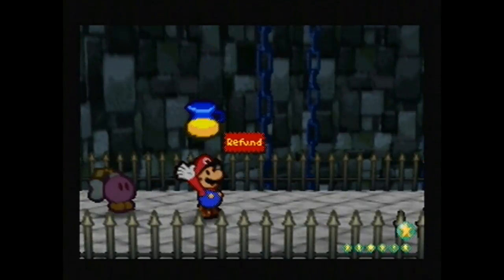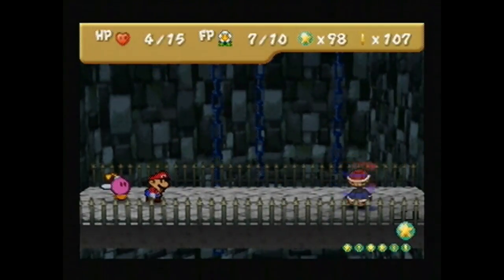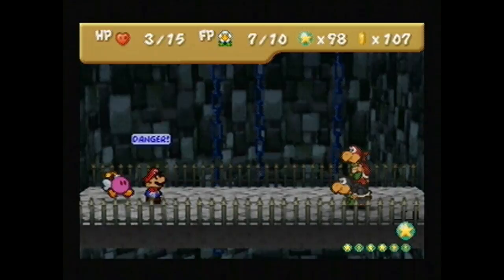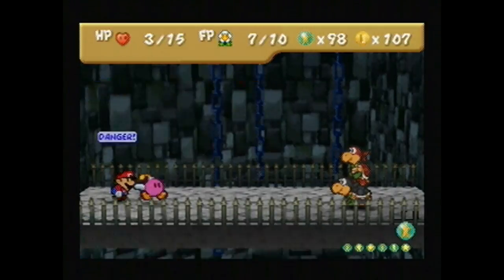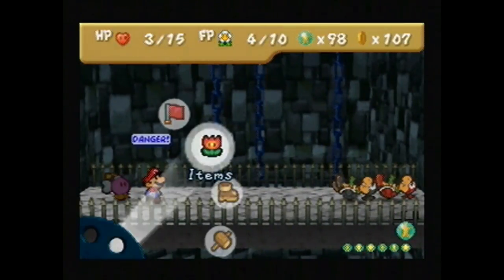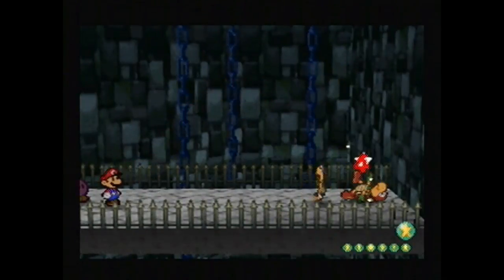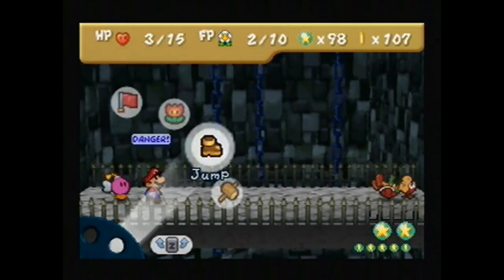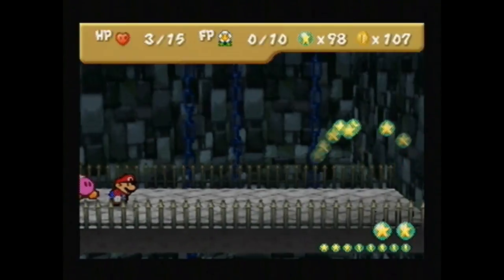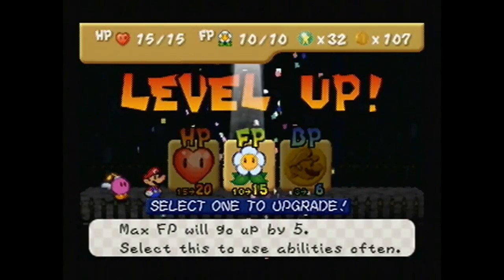We are at 4 HP - we're really not in a good situation right now. So now we need to have Bombette knock them down. You have to really mash the A button to get that to work. Then we'll Power Jump. And that kills him. I think we might be able to do this. We might be able to do this. Awesome, we did it! We did it! With so little health, we did it! I didn't think we were going to be able to. We just barely made it. BP is next. Awesome!